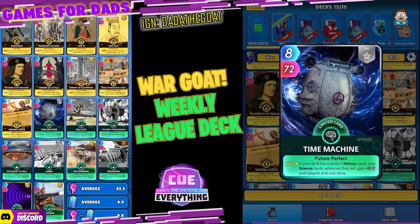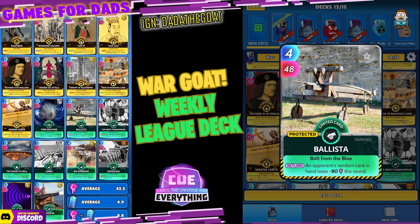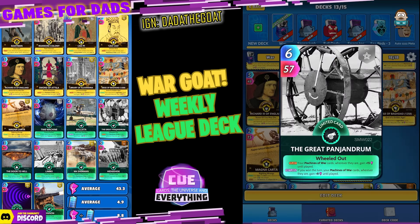Time Machine — eight for 72, quite expensive. Get the timing right when you play him, but on the draw — so it's good — if your deck has exactly nine History cards, your Science cards wherever they are gain plus 15 until played, and vice versa. Really useful. Now let's check out the Machines of War cards. Ballista — one of my favourite cards — four for 48, an epic limited. On the return, an opponent's random card in hand loses minus 80 this round. Try to get him out at the beginning of the round.